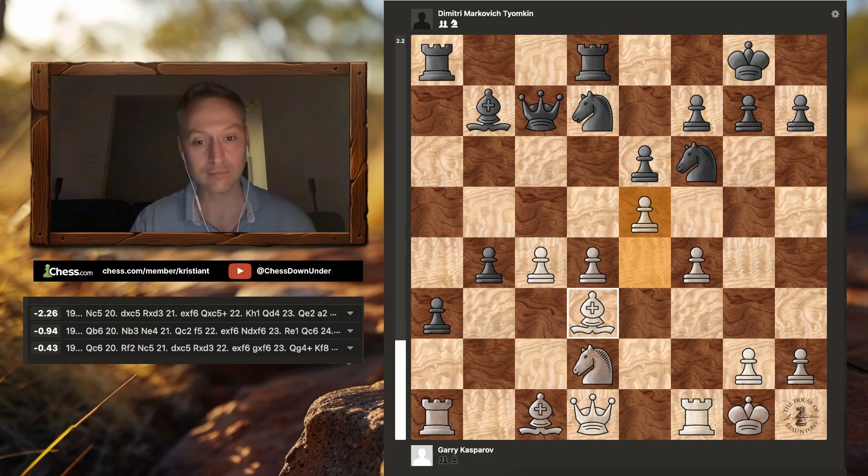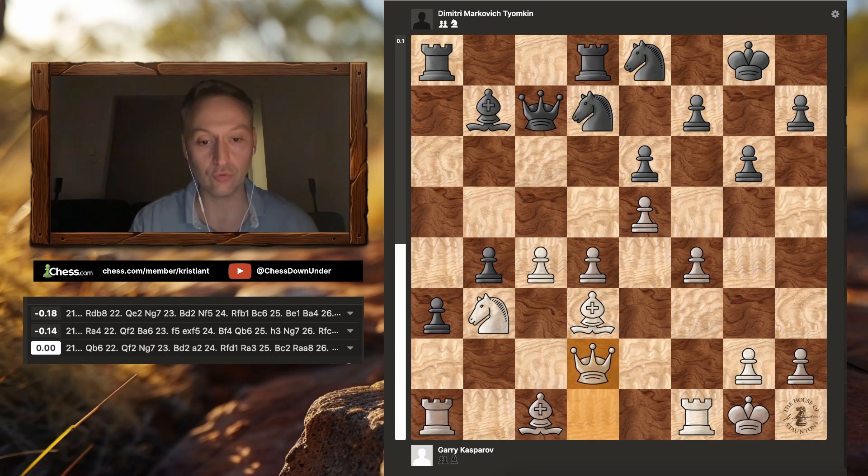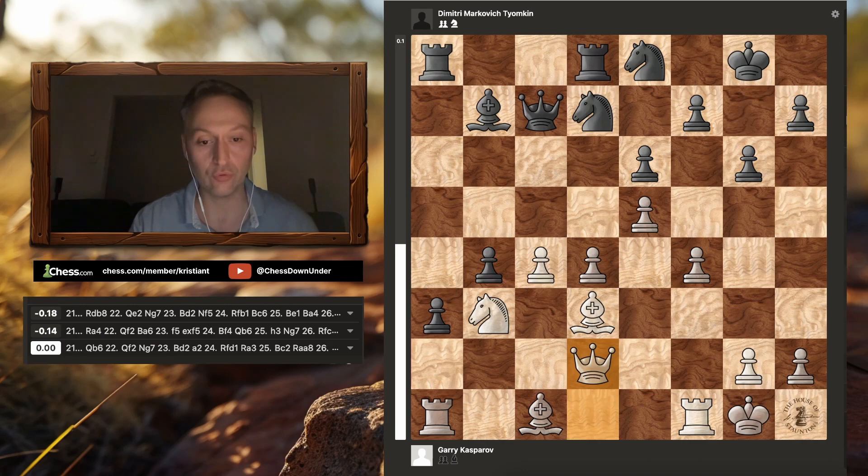But he does not play that continuation. Instead we see knight e8, knight b3 from Garry, g6, queen d2 - striking the loose pawn on b4. And in the Noteboom, if the queenside pawns fall, it's basically the end - because white just has an absolutely crushing amount of pressure and momentum in the centre and on the kingside.